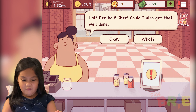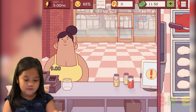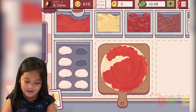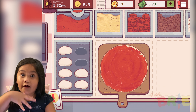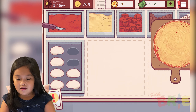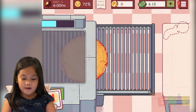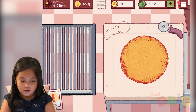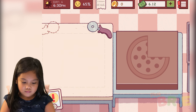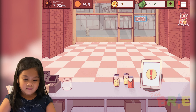Okay kids, this is a good game. There's a timer for the customers. When it is red, that means they're getting hungry, hungry, hungry. So that's how you play the game. See, this is a custom half pepperoni and half cheese — already done. This is easy!